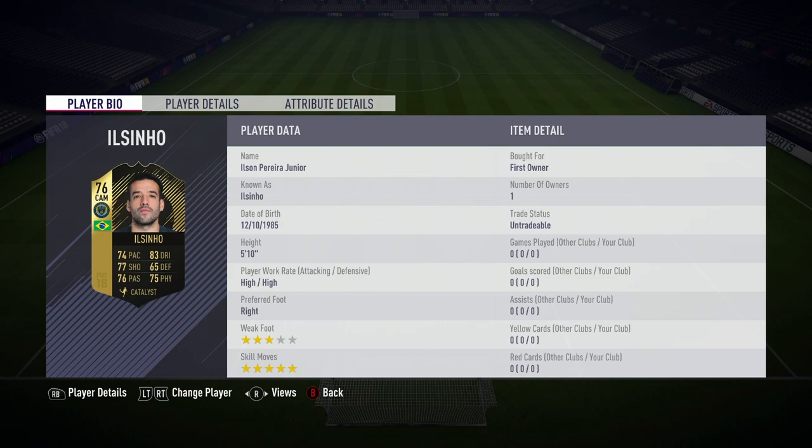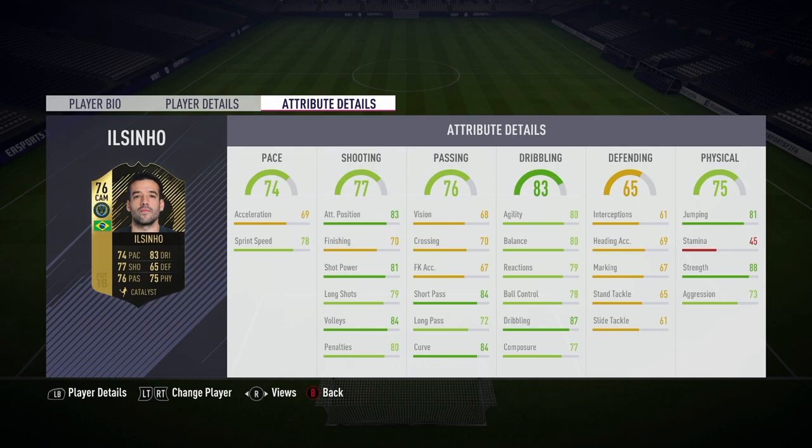Brazilian, plays for Philadelphia. 5-star skills - that's the big draw to his card. High, high work rates, along with a 3-star weak foot. He's got a pretty beast card. Look at those stats - he's club 70, but look at these individual stats.